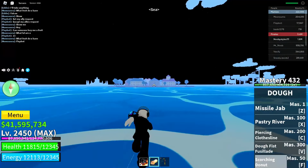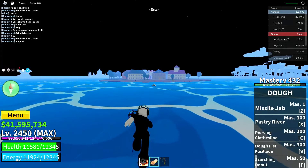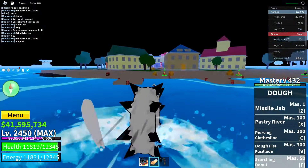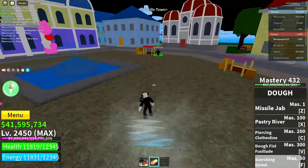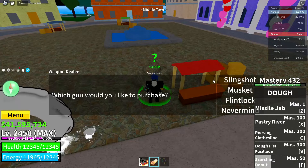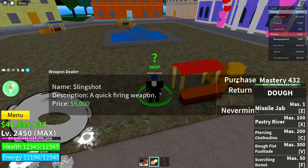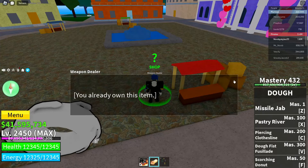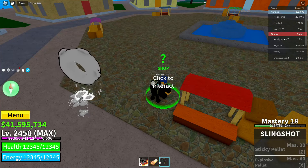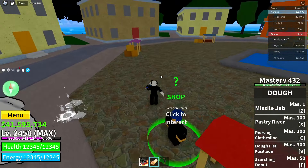Go ahead and go over to Middle Town. When you're here, go over to the weapons dealer, click on this guy, and get yourself the slingshot. If you guys already have the slingshot, you still have to do this anyway. As you can see, I already have the slingshot and I did it anyway.